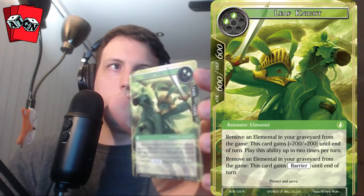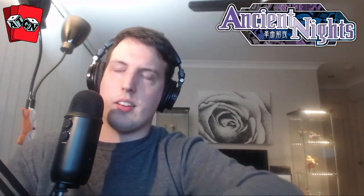I've got one of my favorite cards — for the rare we have Leaf Knight. He's a two-drop, 600/600. Remove an elemental from your graveyard from the game: this card gains +200/+200 until end of turn — playable up to two times per turn — so he can buff himself. He also can remove an elemental from your graveyard to gain barrier until end of turn. That's the kicker. I think if Gil, the ruler from the starter deck, is going to see play, it'll be off the back of this guy.